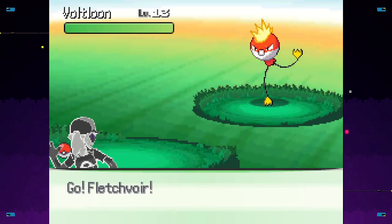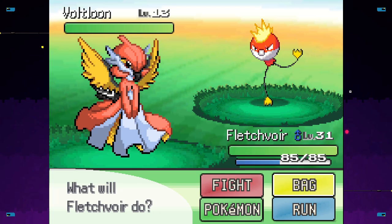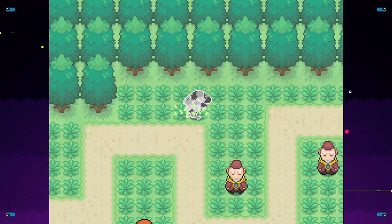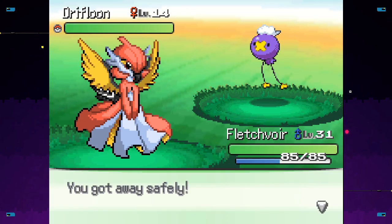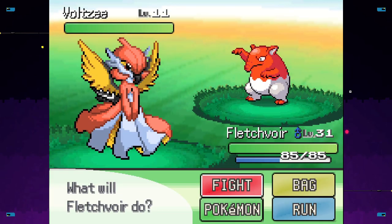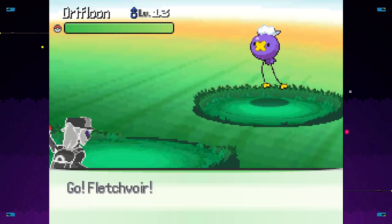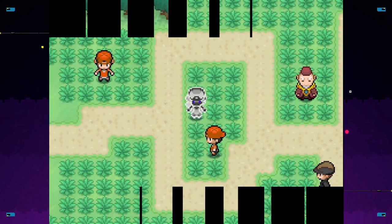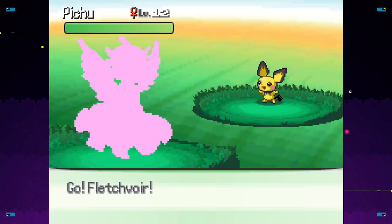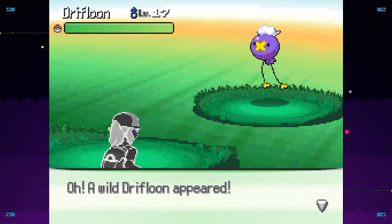Some nice backup strats — Voltloon. I mean, I could just catch you and then unfuse you, but I think it's not really worth it. Voltsea, however — that's fun. I just want a regular Voltrope, it's not too difficult. I could probably get enough Voltrope at the power plant, but whatever.